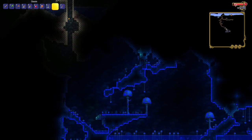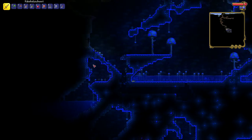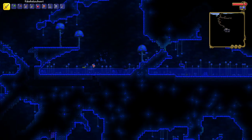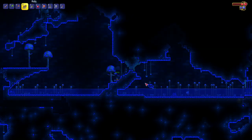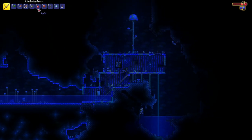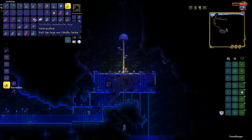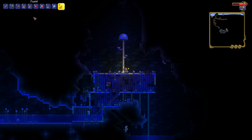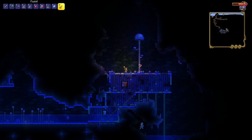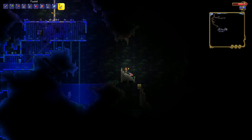Now I've got 120 HP. I saw another heart on there. This is a lucky seed! We just got the Magic Mirror — it allows us to teleport back to our spawn point. And this is the Eye of Cthulhu summon item — you use it to summon the first boss in the game. It's the first one most people do because it's the easiest one to summon, though it's not the easiest one to beat.